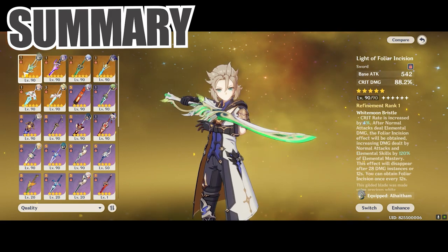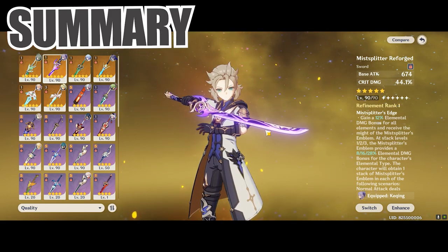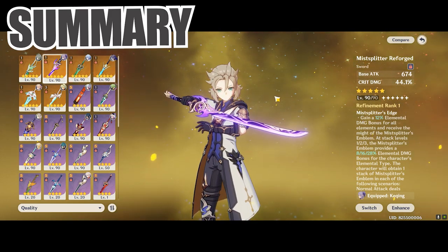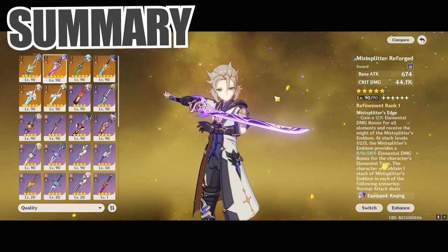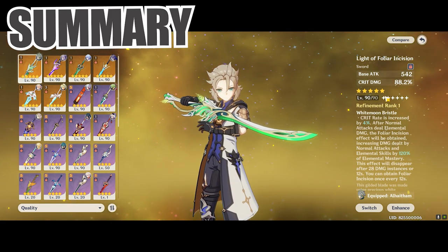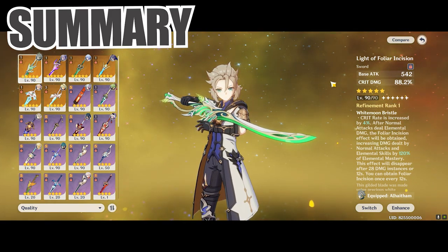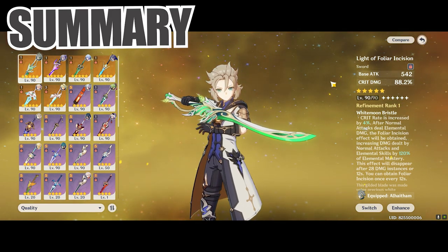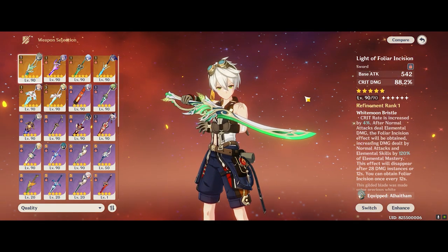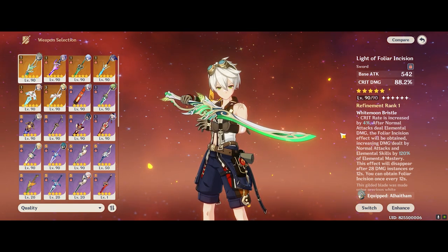From the results using the Mistplitter and the Light of Foliar Incision, this is where we start to see the Mistplitter fall apart in terms of its value proposition. Outside of attack-scaling characters — which it does really well — it starts to underperform for defense-scaling characters like Albedo, or HP-scaling and EM-scaling characters. The Light of Foliar Incision is kind of foolproof in that sense: it gives you everything you need in crit, and you can find the other substats elsewhere, making it usable across the board. I also want to try an interesting comp — a DPS Bennett build with Light of Foliar Incision at C6, where I can self-infuse his normal attacks. I'll link that video once it's done.